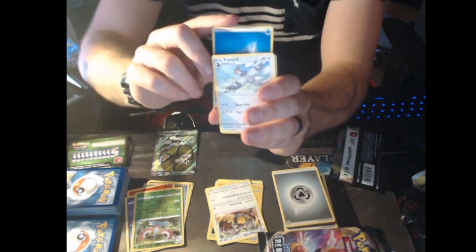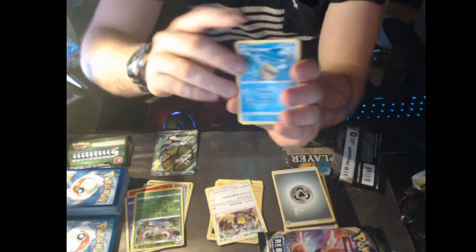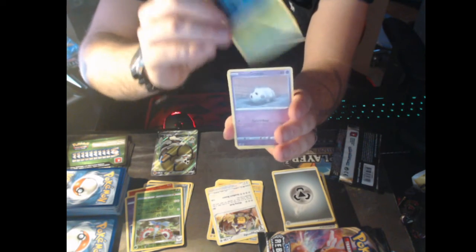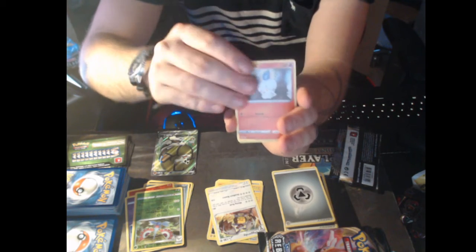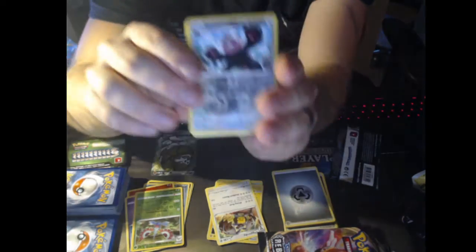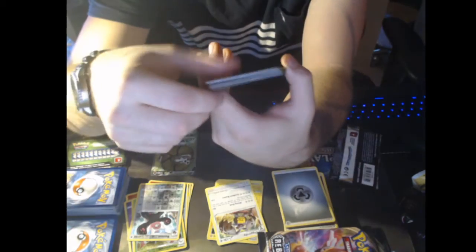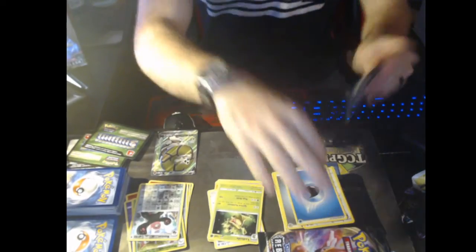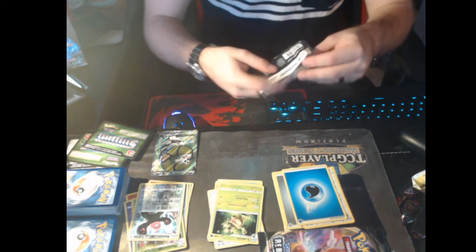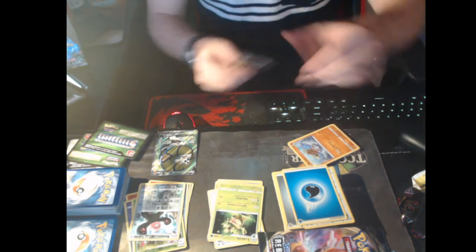Water Energy. Tranquill. Sigilyph. Pelipper. Galarian Meowth. Caterpie. Galarian Corsola. Litwick. Shinx. Reverse Holo Bewear. And regular rare Ludicolo. Nice. Alright, last pack of the video — this wasn't that bad, that's where the length goes. I was worried some of these were going to be really short or really long, and I wasn't sure how I wanted to end up doing everything.